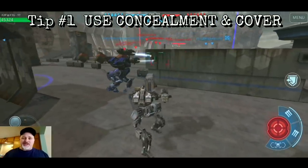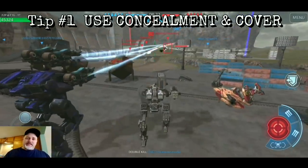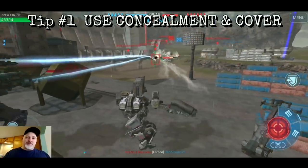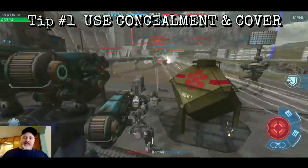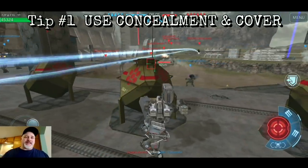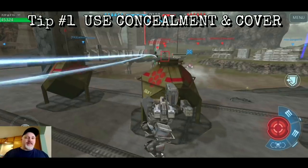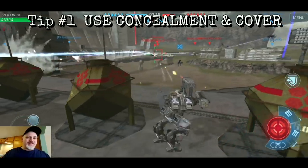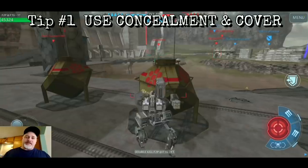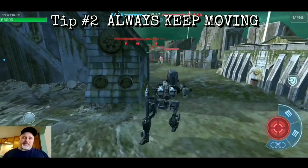Early on in the game when your bots don't have a lot of bells and whistles — no shields — you're going to survive by sheer wits. I'm out here with the Gareth, which is a squishy bot that really makes you focus on good tactics. I'm using these little storage containers as pods of concealment and cover, launching attacks on bots down the battlefield. There's a Fury down there — boom, double takedown!